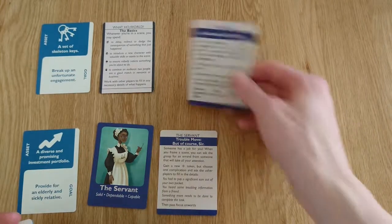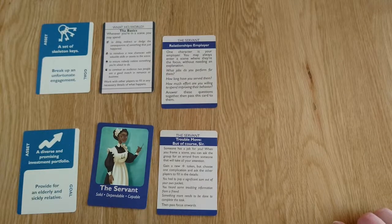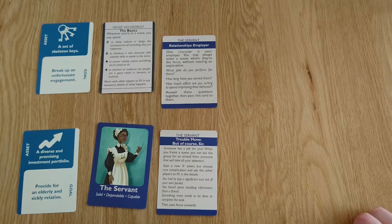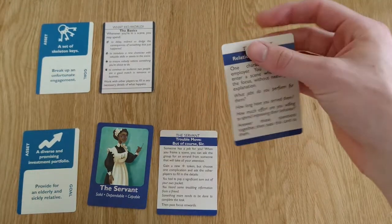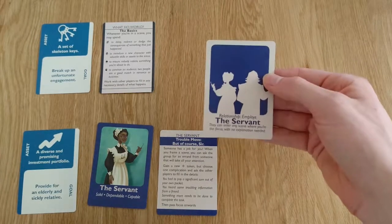Next up, you have your Positive Relationship. For the Servant, it is your employer. This is someone who you have a special relationship to, so that when they're the main character in a scene, you can join in with them without needing an explanation. You'll have some questions to answer between the two of you, and then you pass this to the character in question.